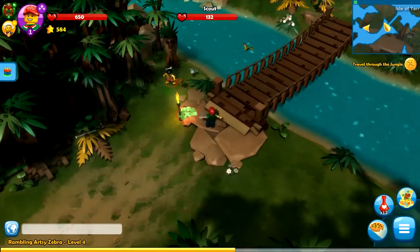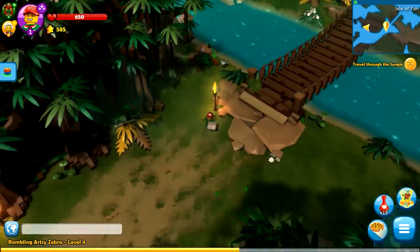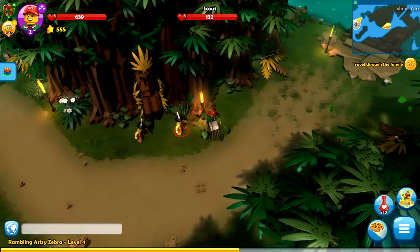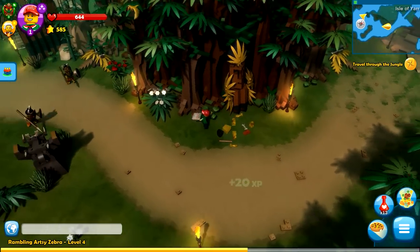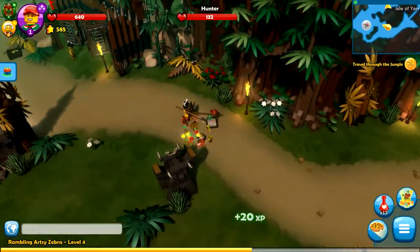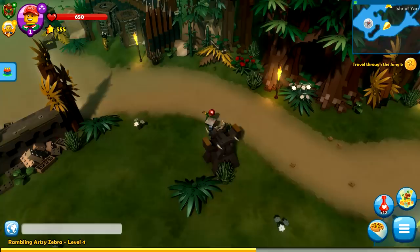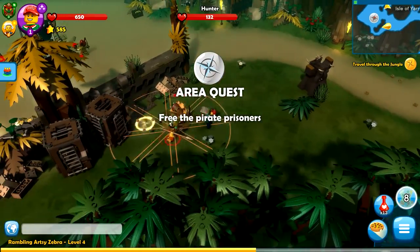Oh gosh, it's getting dark — is it nighttime now? This is spooky. At least we can beat some stuff up. Once I get to about 600 stars, I'll probably go and upgrade one of my guys — probably Pizza Man, if not the Revolutionary Soldier. Still deciding, not really sure. I need to find like one main character that I always have no matter what, and then the other two have to alternate, I think. Free the pirate prisoners — all right, I'll try my best to do that.